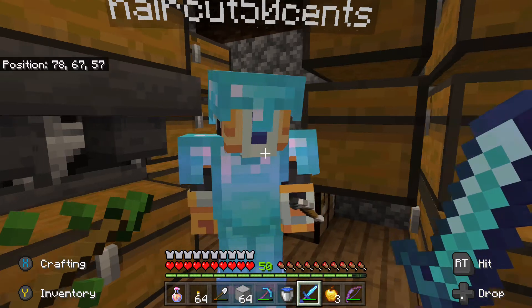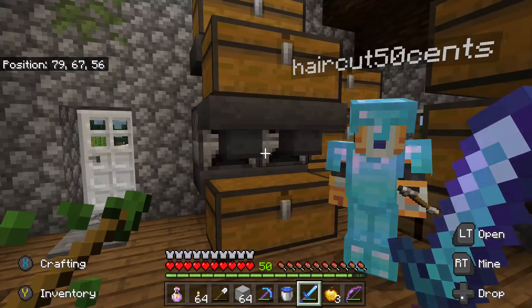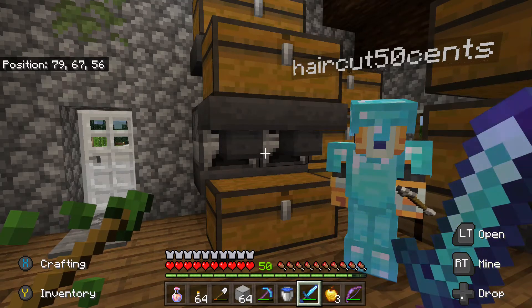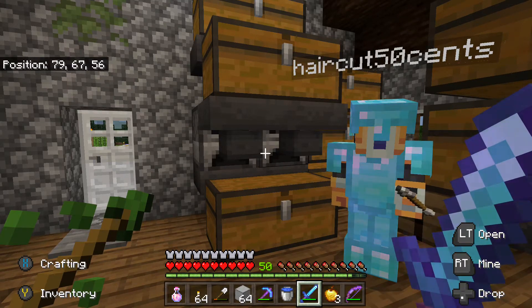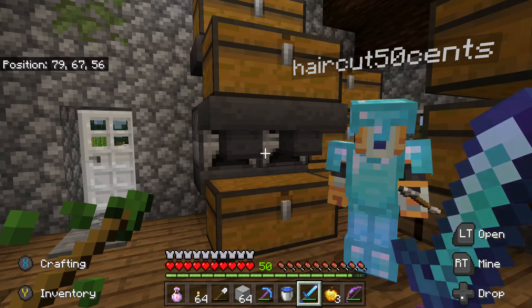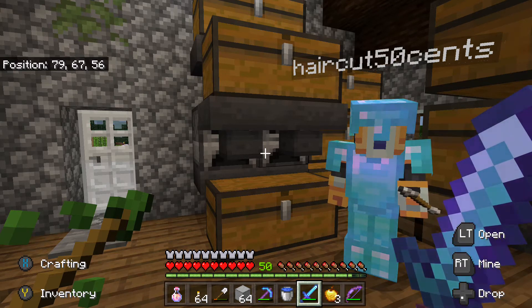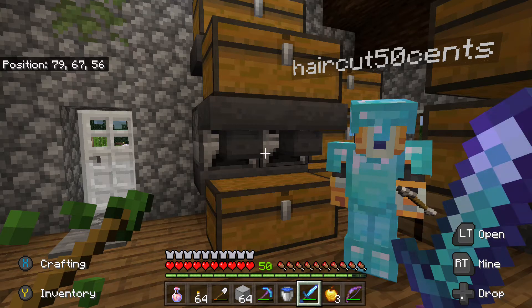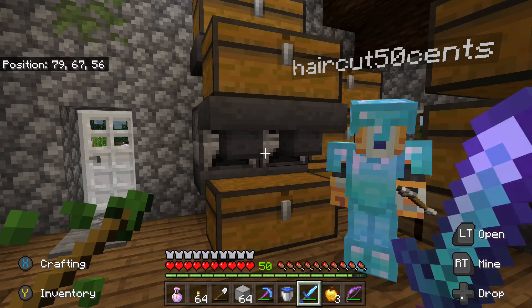Sure. It seems like when we installed the last update on the Xbox, which was version 1.16.210, ever since then, whenever we try to load a second player, that second player shows up with no inventory and at the original spawn point. It looks like they've been completely reset, but then if you load that player separately from a different device, they're okay. So the Xbox doesn't seem to be reading the profile.